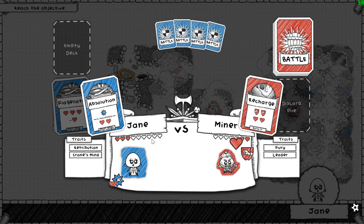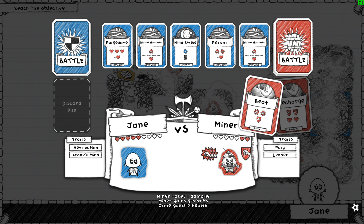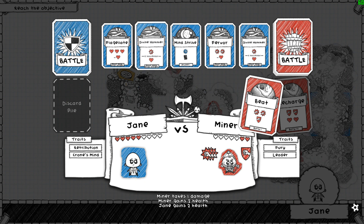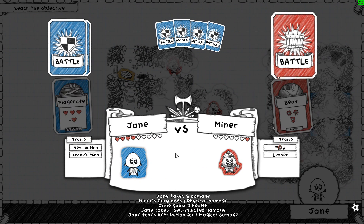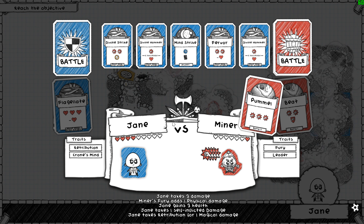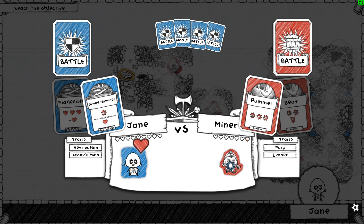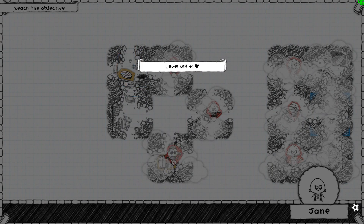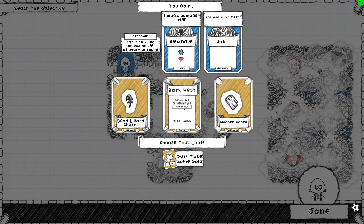We use that. Heal some of our own. Effectively make them gain one health instead of two. That would be blocked - everything would be blocked. Perfect. We'll do this. So we'll get to do damage, thanks to their damage. That's four, isn't it? If I do that, we survive. That was pretty close. I'll take that.